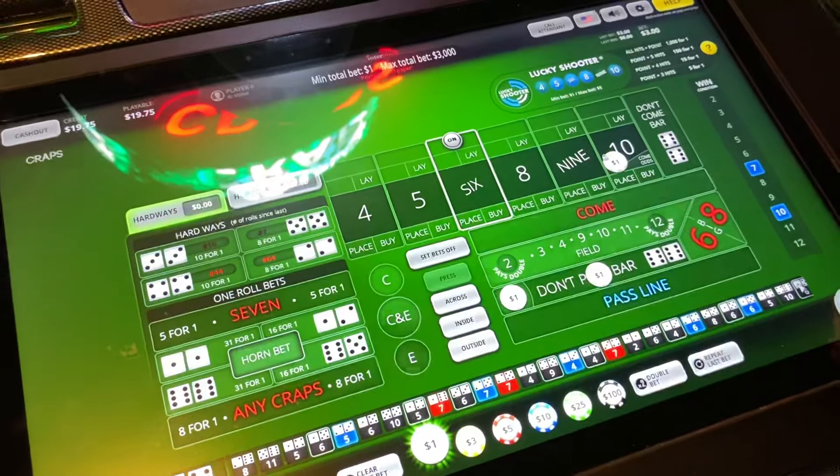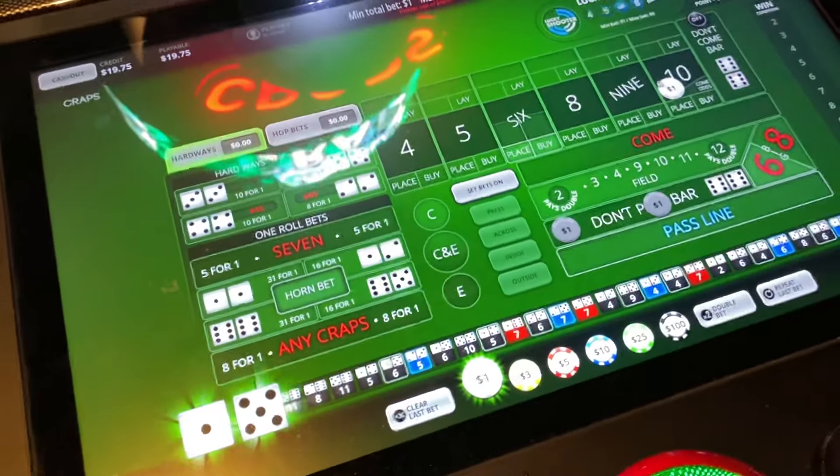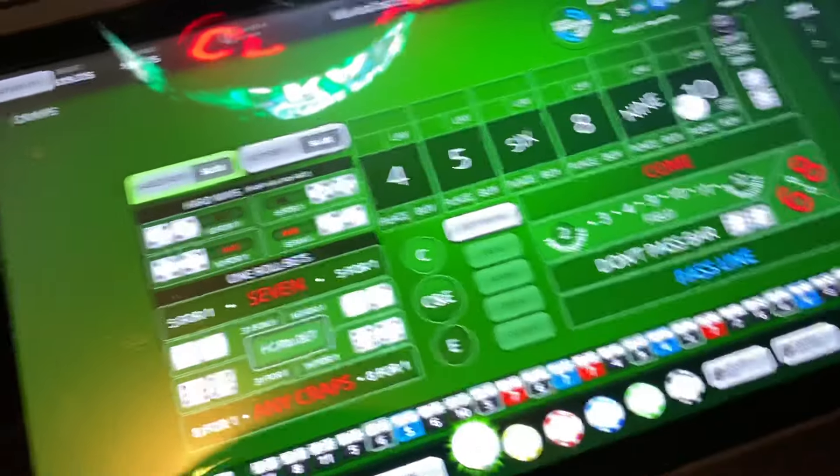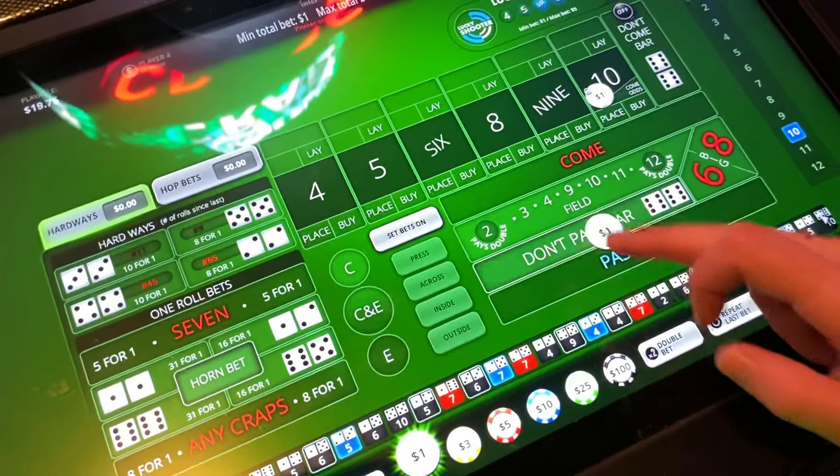All right, rinsing and repeating. Better than the 6, but we're looking for the 10. We'll take a 7, but we prefer the 10 more. Oh, 11 again — how did I get two 11s but no 10s? So we're going to lose the DP, which is okay. It's to be expected — that's going to happen sometimes. But with the bet that we have out there and the money we have in the bank, we're still up. Let's go back to the DP.